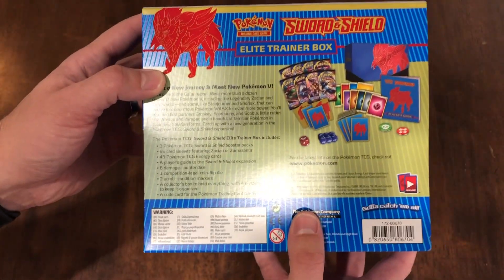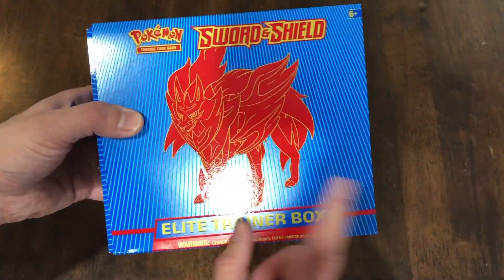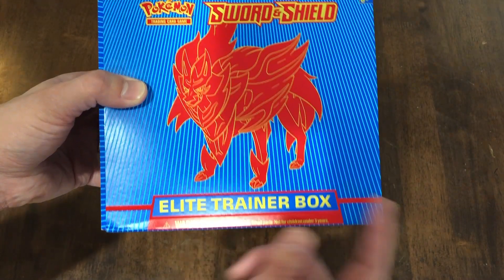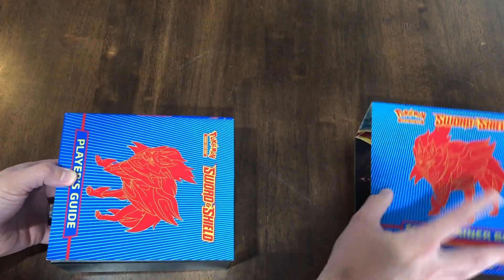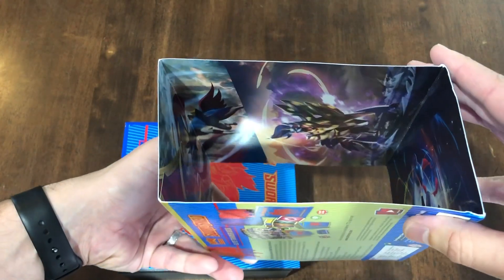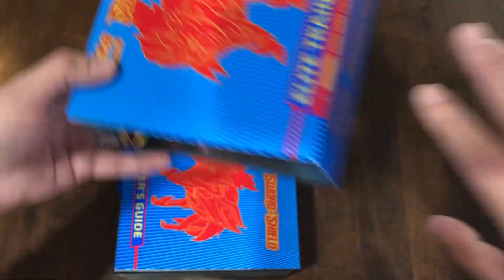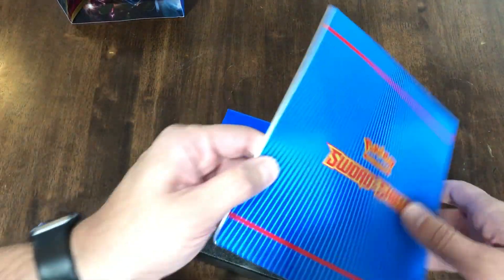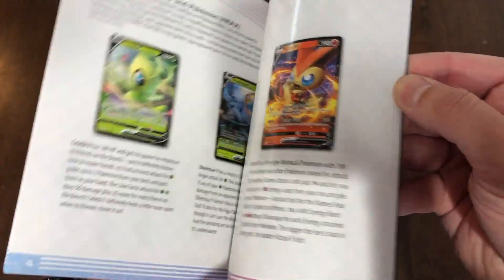Well this is cool. I've never opened one of these before like I said, so I'm excited. I got the Zamazenta one because I'm one of those weirdos who enjoys the dog with the shield for her face — kind of reminds me of my own dog. Anyway, let's pop her open. There's even artwork inside of there. I guess you're allowed to unfold it and make it into a poster if you want. I just love how he has a sword in his mouth — that's hilarious to me.